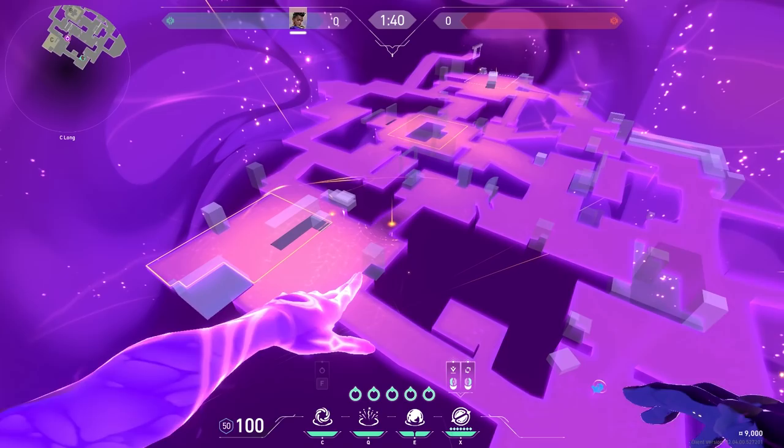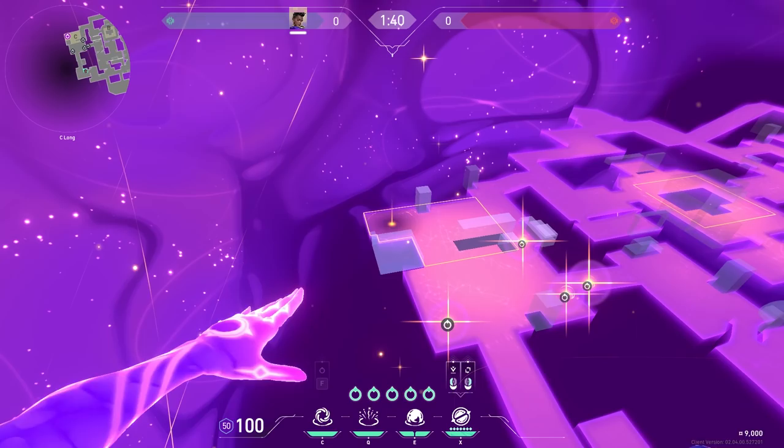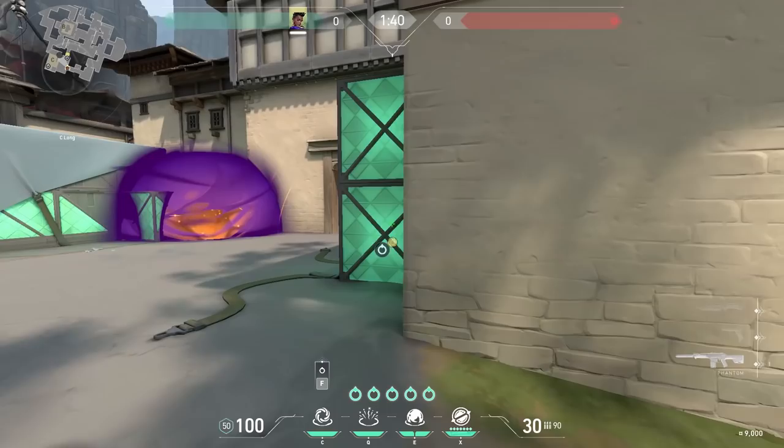If you don't have your ultimate on C Haven, use one star behind the box, one star in front of garage, one star on the left, one star behind the other box, and one star at the back of site. When you enter, retract the one on the left — it's just to fear the enemies. Then smoke on site and smoke garage. Use your stun behind the box and your black hole on site, and you've got the site.